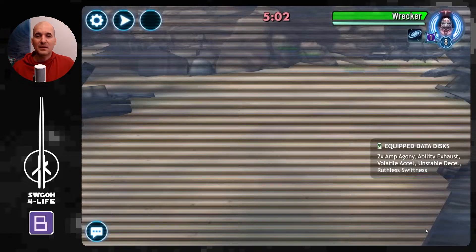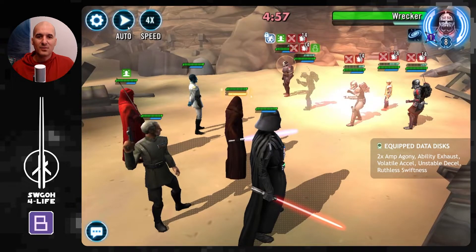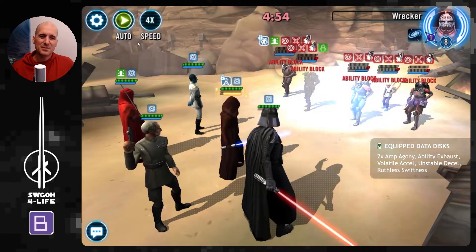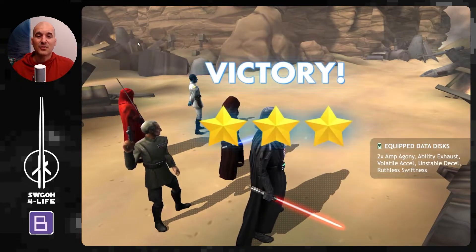Now we've got a couple of Galactic Legend battles. Lord Vader as always with this 'Gone in 30 Seconds' data disk set is absolutely amazing — just do one AOE, maybe hit auto, another AOE, and that Bad Batch team is down for the count.